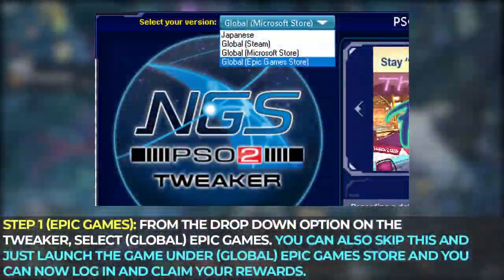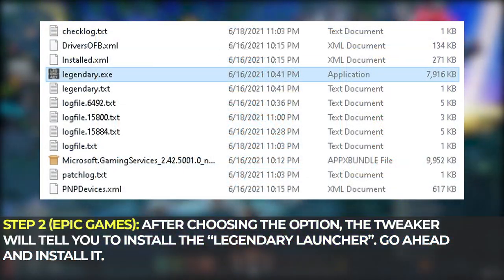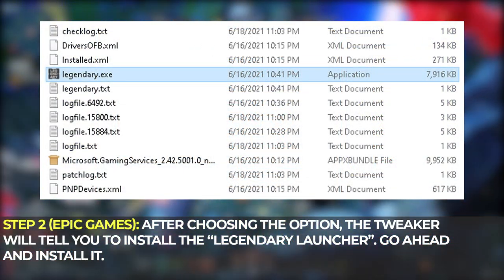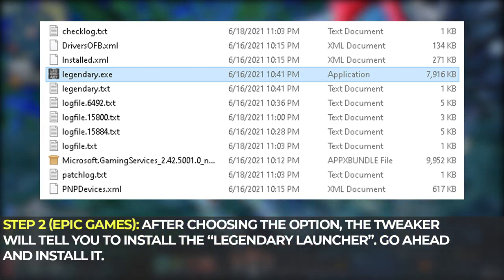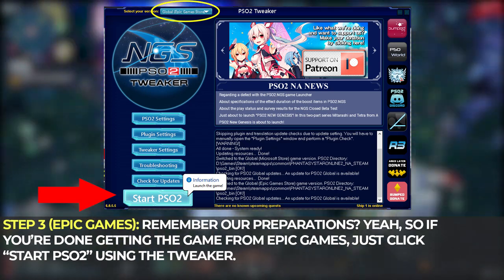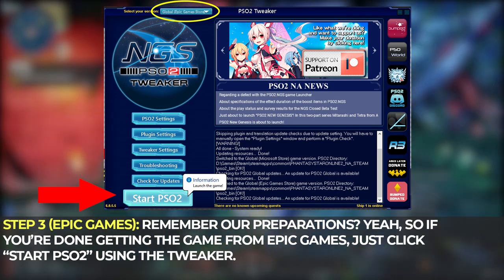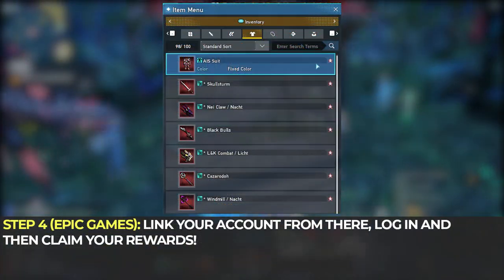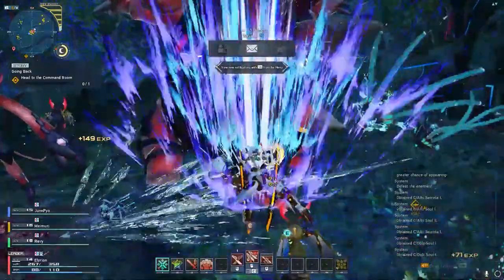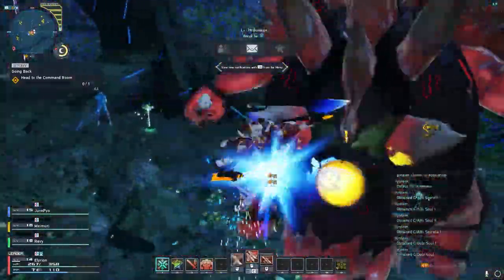Alright, let's move on to Epic Games. Step 1: from the drop-down option on the Tweaker, just select Global, Epic Games. Step 2: after choosing the option, the Tweaker will tell you to install the Legendary Launcher — go ahead and install it. So if you're done getting the game from Epic Games, just click Start PSO2 using the Tweaker. Link your account from there, log in, and claim your rewards. Once that's all done, you can go back to your original platform using the Tweaker and turn off Developer Mode.